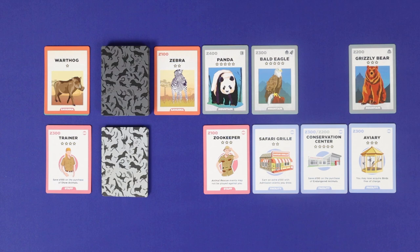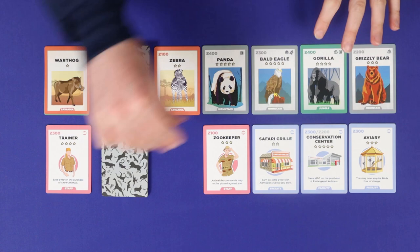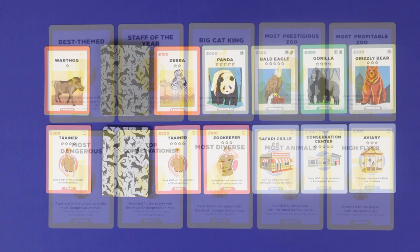Once you have finished taking up to two actions, you will replenish any vacant slots in the two market rows, and then play will pass to the next player anti-clockwise.